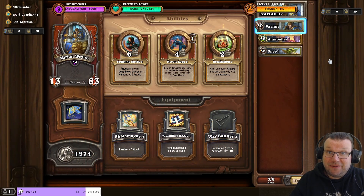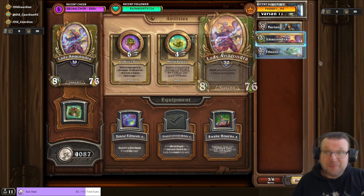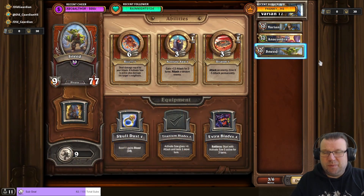My plan is to abuse Hyena Alpha and those minions that it summons that attack every turn, and have Varian just kill them as they come. For that, I need Varian with Warbanner, Lady Anacondra with Signet of the Wilds, and Sneed with any other equipment except for extra blades — I really don't want more attack on Sneed. The plan is to take all the attack away from Hyena Alpha so that it will stop attacking, and then Varian will kill the summoned minions every turn. And this is what it looks like in action.